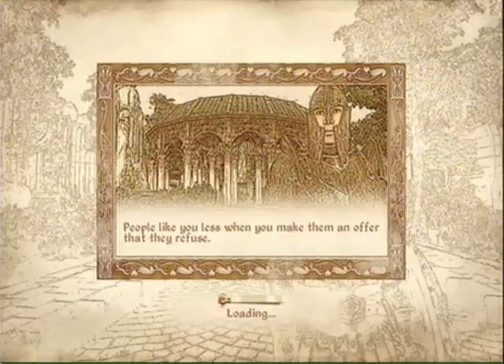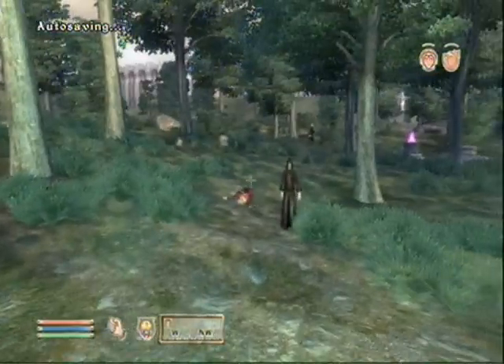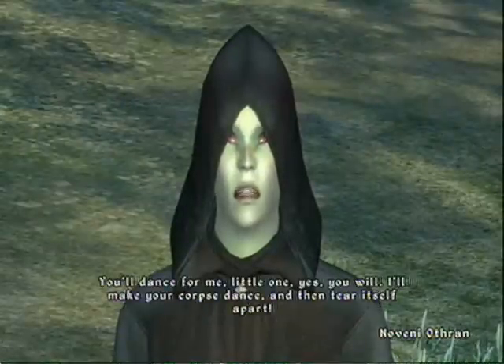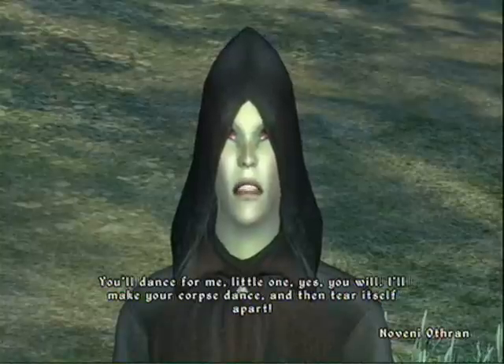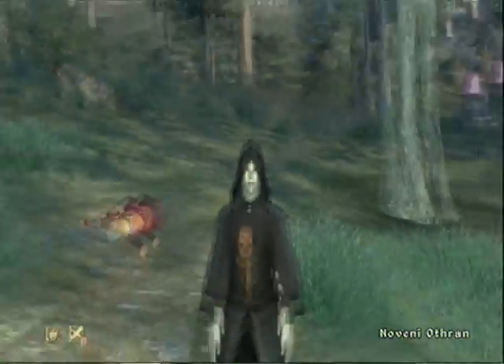Thank you! Now the door's open with the key. And this actually takes us out to that little island in the middle of the thingamabob. Whoa! What have we here? Another plaything? You'll dance for me, little one. Yes, you will! I will make your corpse dance! And then tear itself apart! Aw, how nice!